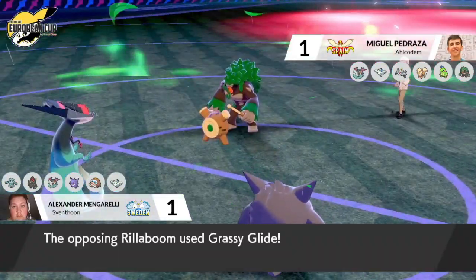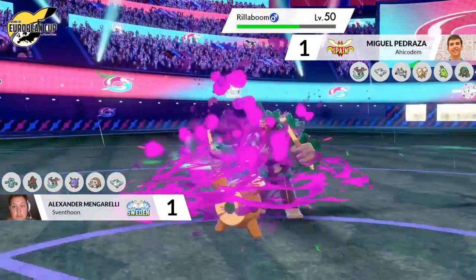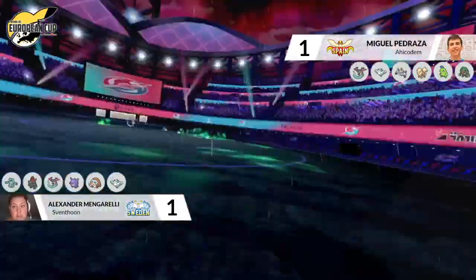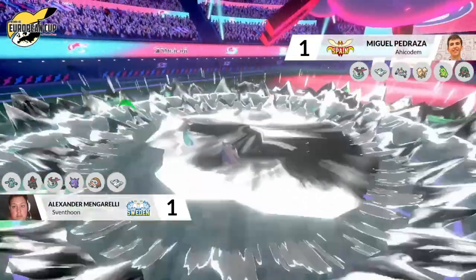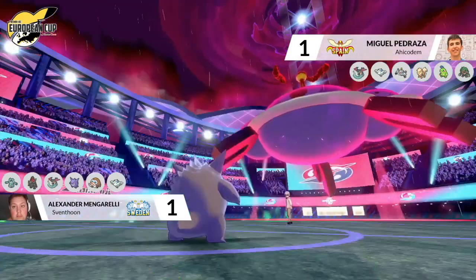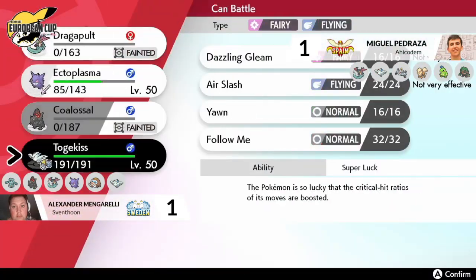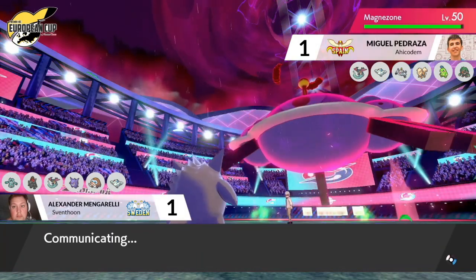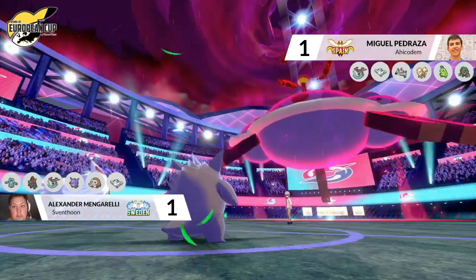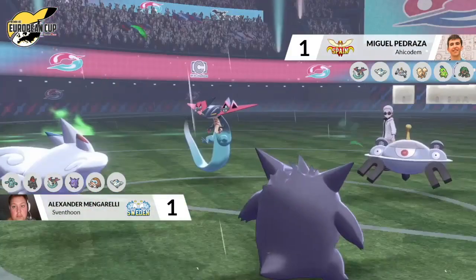Ally Switch comes out again, and Grassy Glide is going into what was the Dragapult slot — so Gengar takes that Grassy Glide and responds with Sludge Bomb, picking up the KO on Rillaboom. But Magnozone wasn't targeted this turn, so it fires off another Max Steel Spike — and it ends up being Dragapult that drops to it. Magnozone has used up all its Dynamax turns but has been very effective for Miguel, taking two knockouts. The last Pokémon coming in for Alexander — the question is whether it can deal with Magnozone at all, and Togekiss is not the Pokémon you really want to be seeing in this situation.